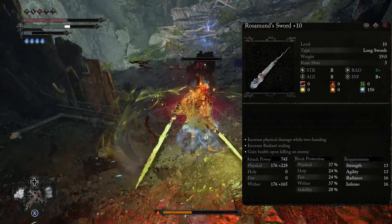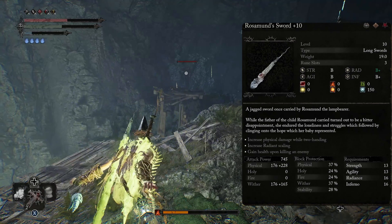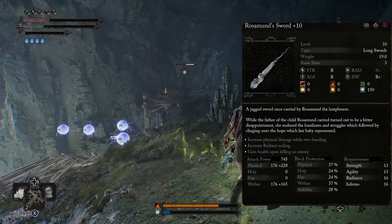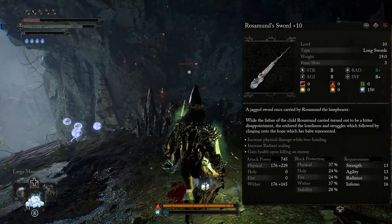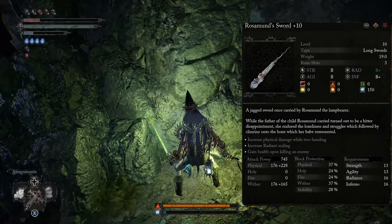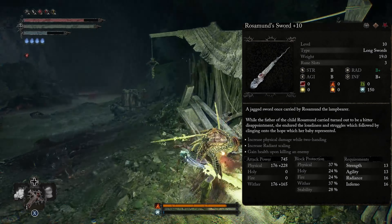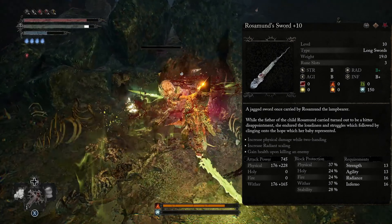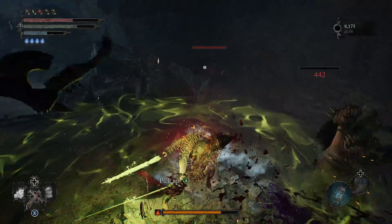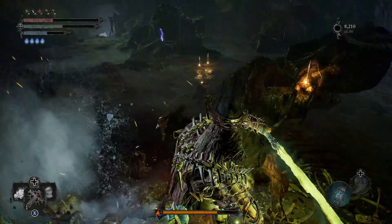Because the next weapon we're running is the Rosemond Sword, and this particular weapon scales off everything — Strength, Agility, Radiance, and Inferno. So wherever we dump stats, this weapon is going to be hitting harder. Remember, we dumped about 20 points into Strength, 25 points into Inferno, 25 into Radiance, and Agility at 75. All of these are based off B rating, and the cool thing is that Radiance and Inferno are B-plus rating. But the reason we're using this weapon is because it applies Wither. So just off our two swords, we are able to apply Bleed, Ignite, and Wither — three status effects right there.